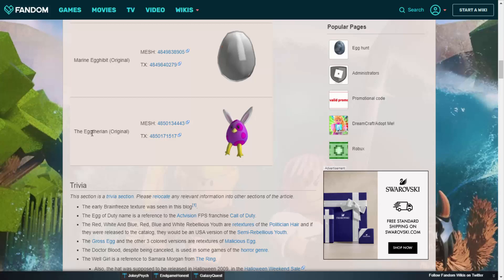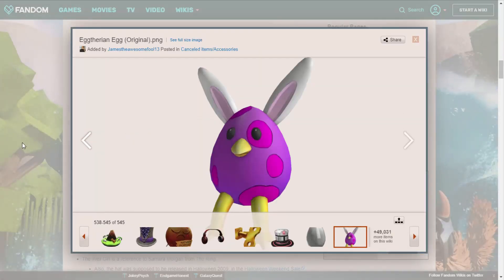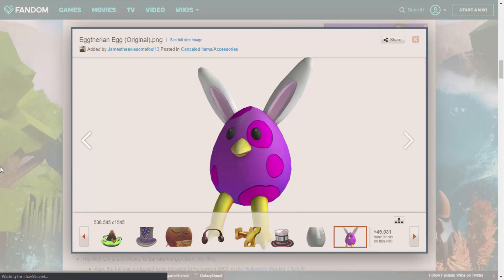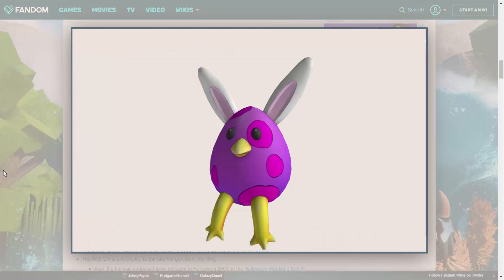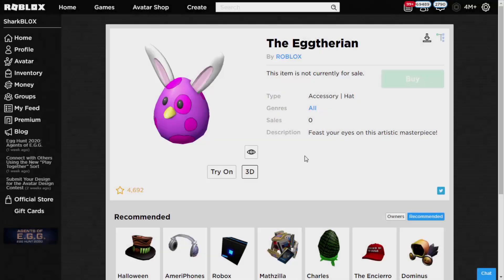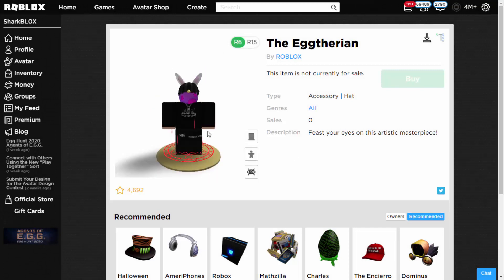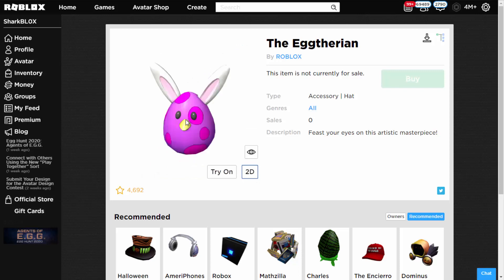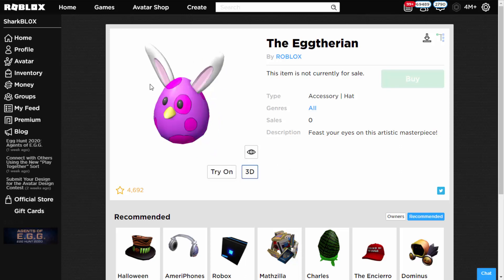Then we've got this one — the Eggrian. I don't really know how you pronounce that, but as you can see it's some kind of purple bunny chick monster. It's a bit of a mess, but it's got legs on it. When Roblox actually edited this they deleted the legs off of it, which is kind of strange. Here it is on the website — when you wear it on your character it just doesn't have legs at all, so Roblox actually chopped the legs off before they uploaded it to the egg hunt.